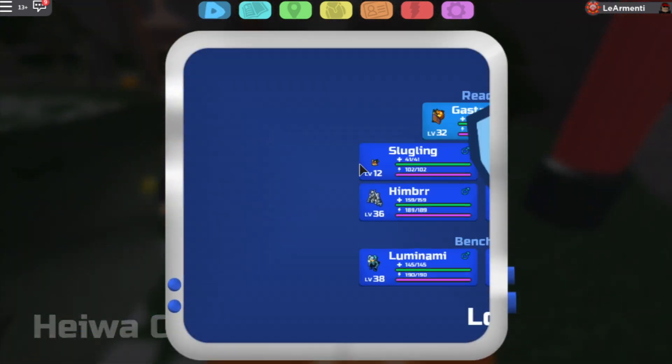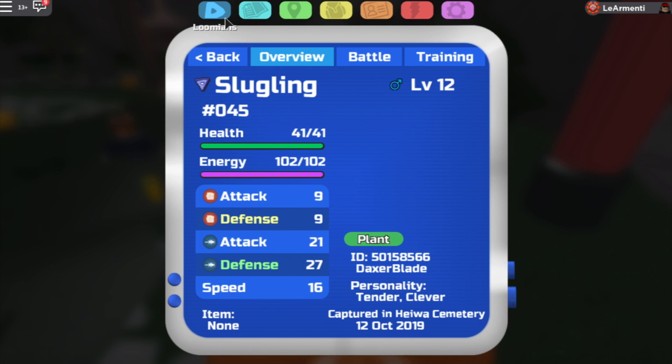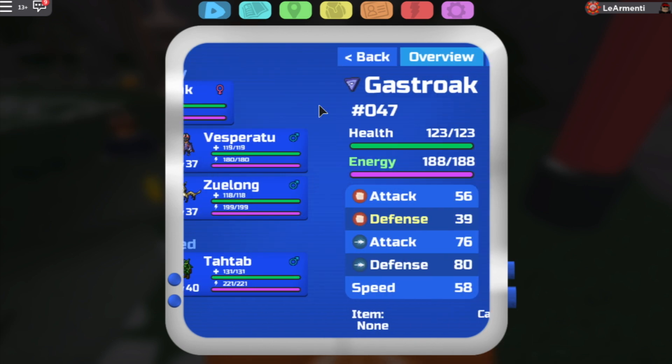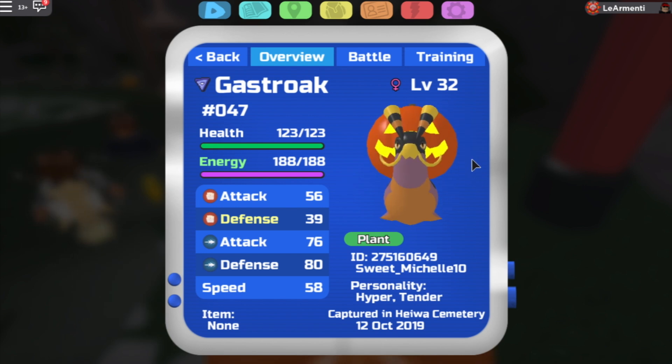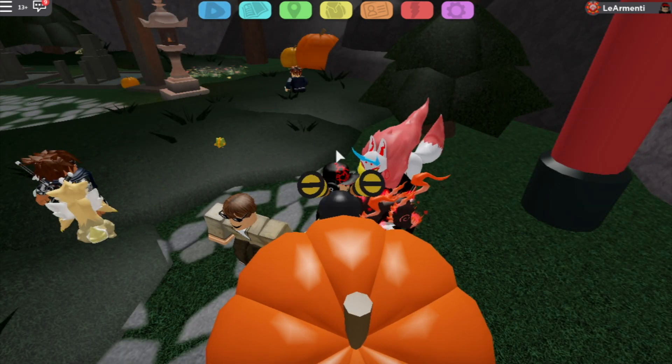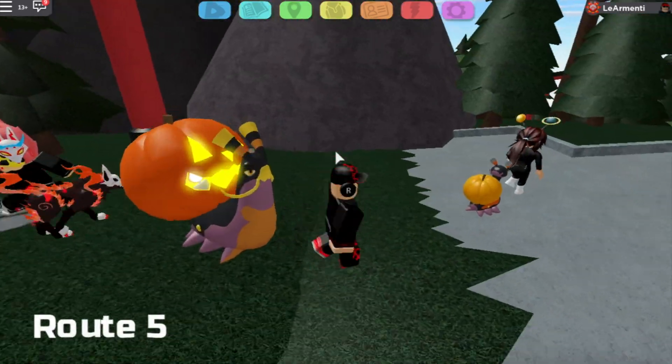Here you will find the Halloween slugling, and when you find it you train it up to level 32. When it's level 32 it's gonna evolve into this Gastrosk, which honestly looks so so cool guys. I don't even know what to say about it, but yeah.